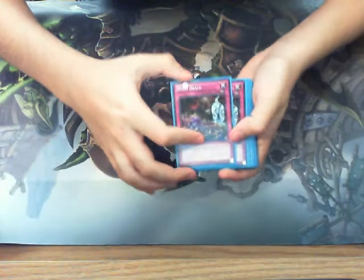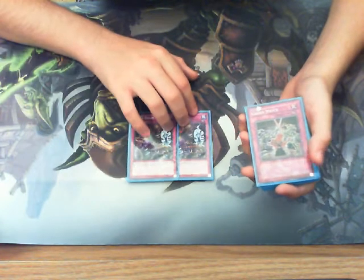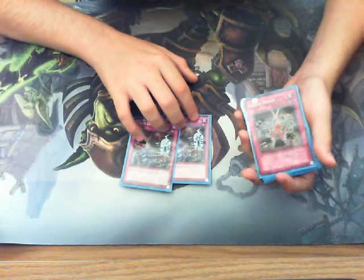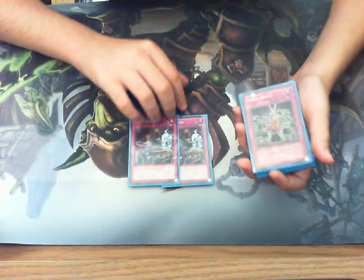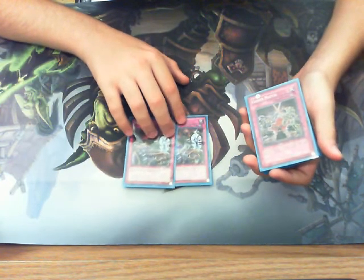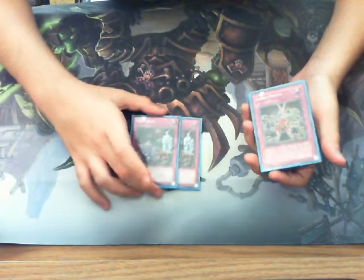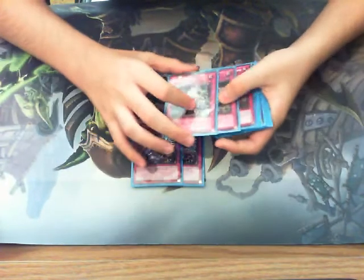So that's it for the main deck. Let's go into the side deck. I play two Mind Drain. This card hurts a lot of decks at the moment, like Mermels, even Dragon Ruler Plants. When I side these in, I'll most likely side out the Warwolves or Strikers depending on what my opponent's playing. Pretty good card.